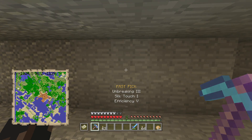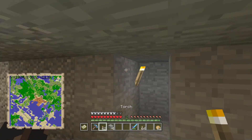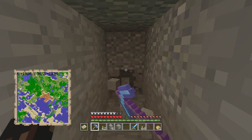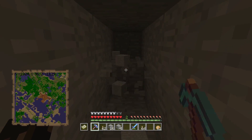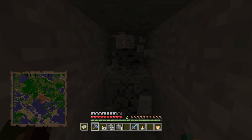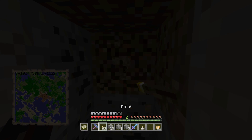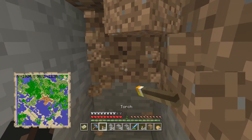Here we are. I've got a Breaking 3, Silk Touch 1, and Efficiency 5 pickaxe. Pretty much just going to straight mine like this. You just want to mine completely straight. And this will be also awesome, because you're going to find a lot of coal. Like, literally, look at the amount of coal. A lot of coal. You're also going to be finding a lot of iron. And you're also going to be finding quite a bit of gold.